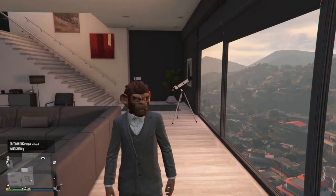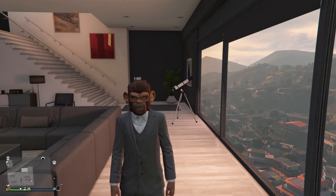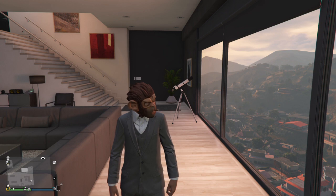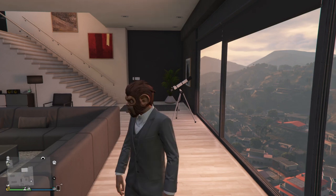Some of them are cheap, some of them are expensive — it's just up to you which ones you buy. But once you have the mask on, it's very important: you start with the mask, then add hat, then add glasses. You're going to want to run past the telescope as fast as you can to get the option to press right on the directional pad.